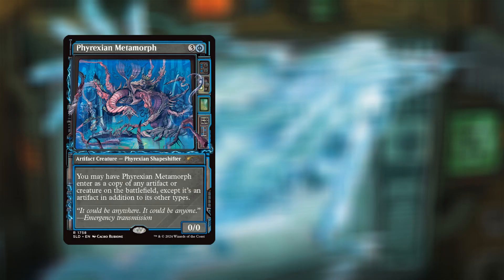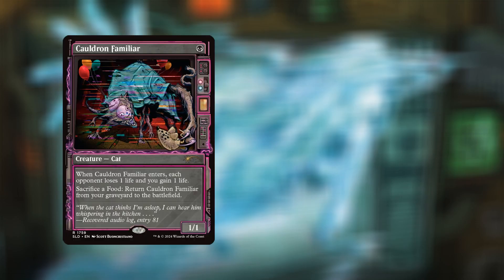Starting off with Phyrexian Metamorph — four mana, three and a blue, Phyrexian paid with blue or two life. We have an artifact creature, Phyrexian Shapeshifter. You may have Phyrexian Metamorph enter as a copy of an artifact or creature on the battlefield, except it's an artifact in addition to its other types.